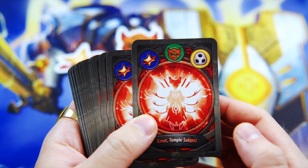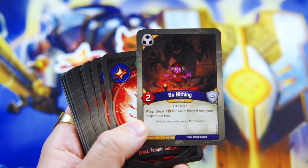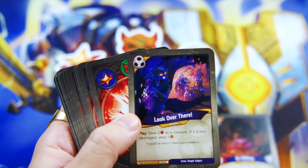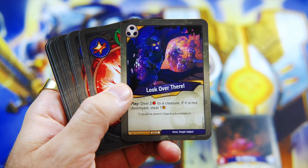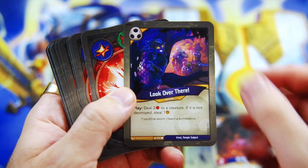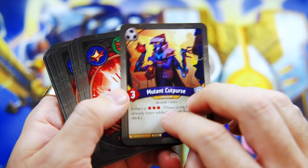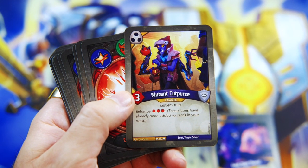First off, we have Bow Nithing - play, steal one for each forge key your opponent has. Then we got Look Over There - deal two damage to a creature; if not, destroy it, steal one. So that's pretty solid. Two of those, so it could be a ward popper and steal. Then we have a Mutant Cut Purse, which is adding a bunch of enhancements in, getting three of the damage.